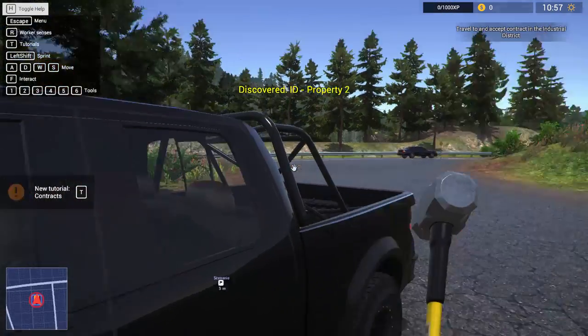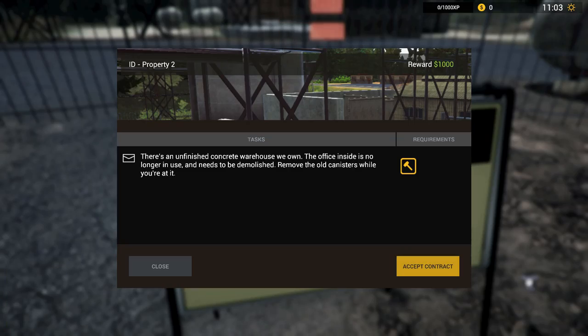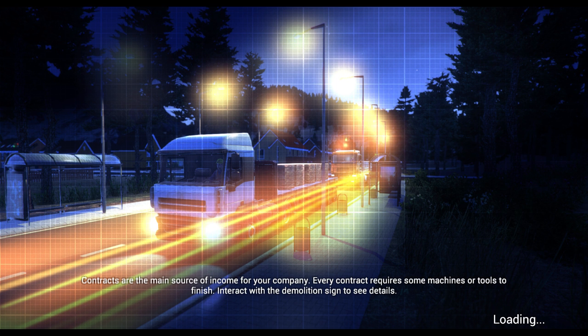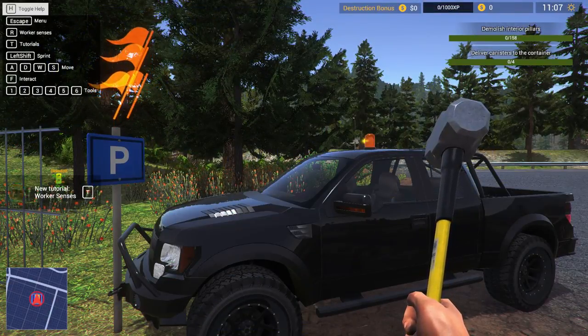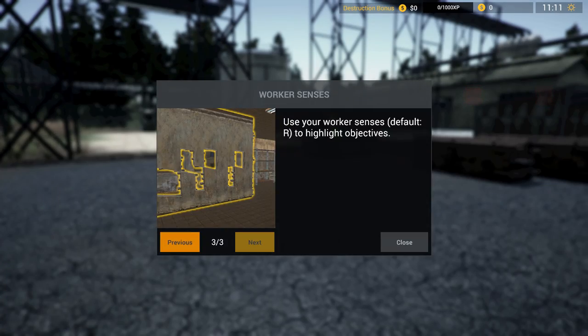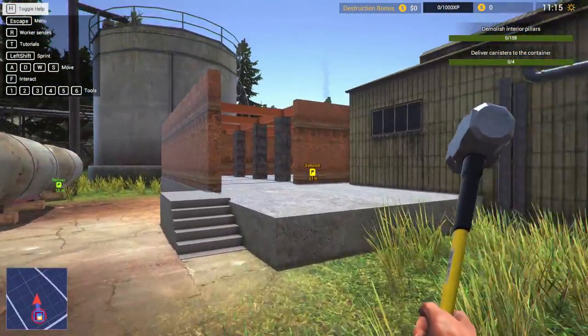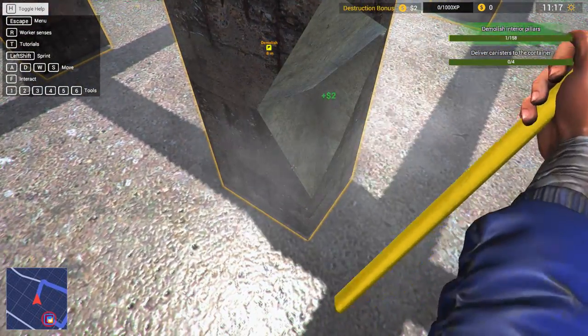Parking sign - parking right here. New contract - hit T. Contracts are the main source of income. Every contract requires some machine or tools. Interact with the demolition sign to see details. There's an unfinished concrete warehouse - the office inside needs to be demolished and remove the old canisters while you're at it. Worker sense highlights objectives - it's like super dramatic, like DOOM. Worker sense activated. So I'm supposed to destroy these pillars. Hammer time!